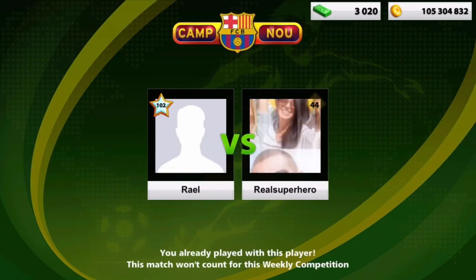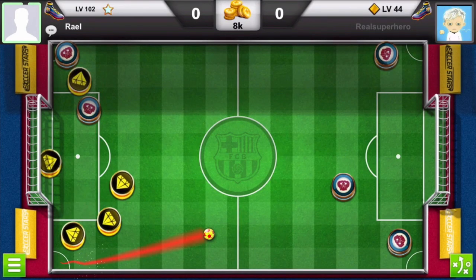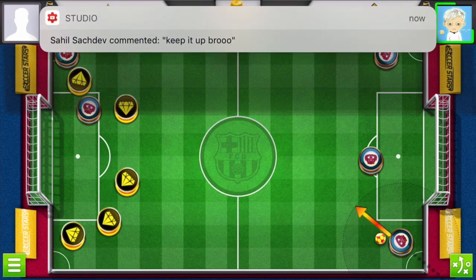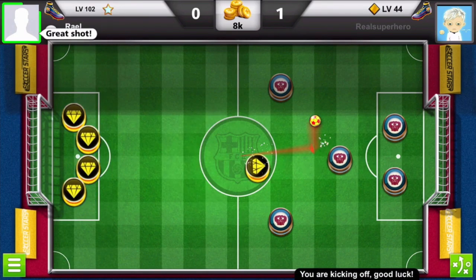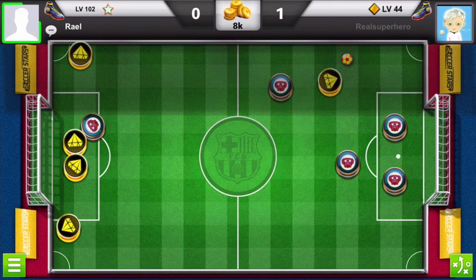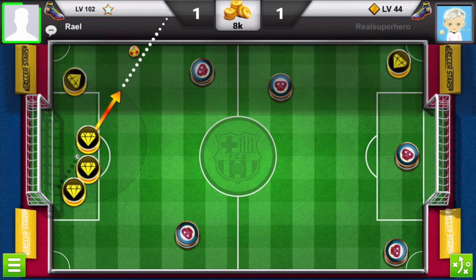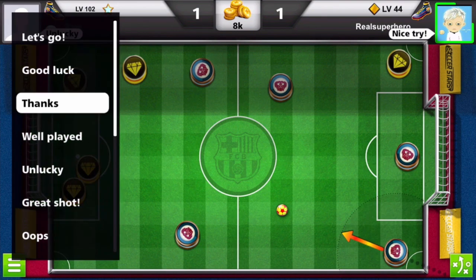Then — you're not going to believe it — the next subscriber had almost the same name: Real Superhero, level 44, wanting a match on an 8k game. I made my move and it didn't work out, so he got it to the bottom left between my players. I told him well played. Moving forward: he was supposed to block the ball but opened my goalie instead, so I used my middle player to end it and get a goal. He said great shot — thanks. I wanted to put pressure and get it from the top right inside the goalie, but it didn't work out — open goalie for him. He said nice try, and then scored his second goal in the game.